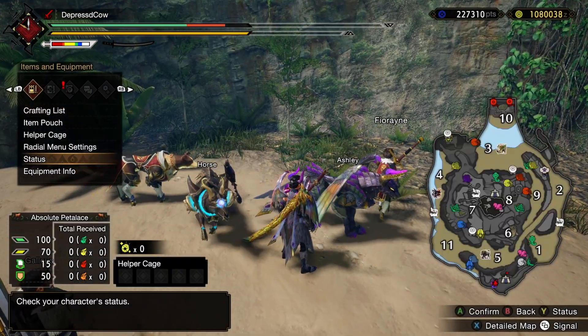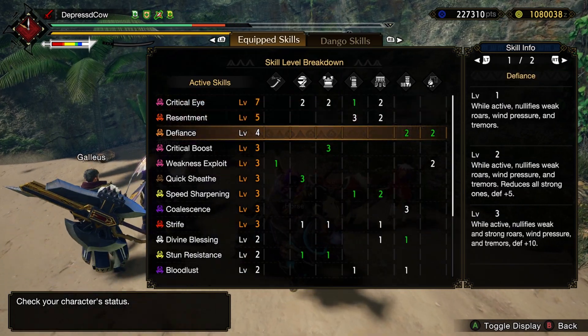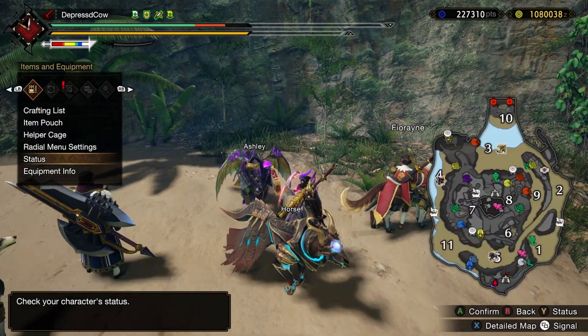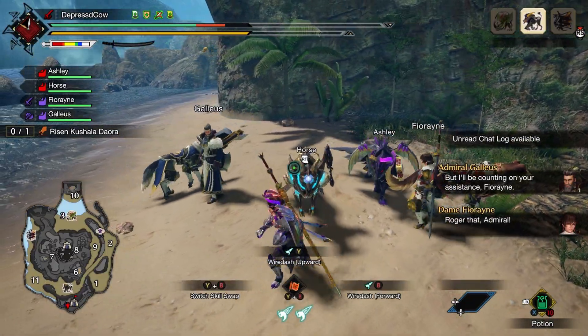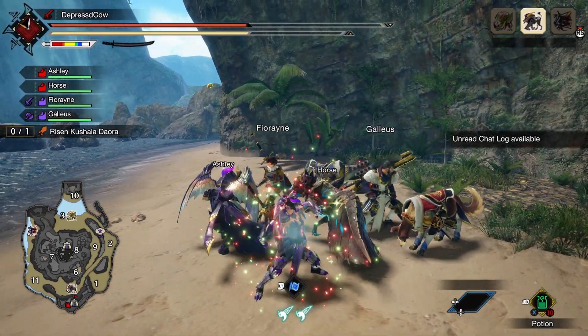I think this is probably the strongest skill they've ever added. I don't see anything being able to beat being immortal. This is extremely powerful — you don't take any damage while in blue scroll.